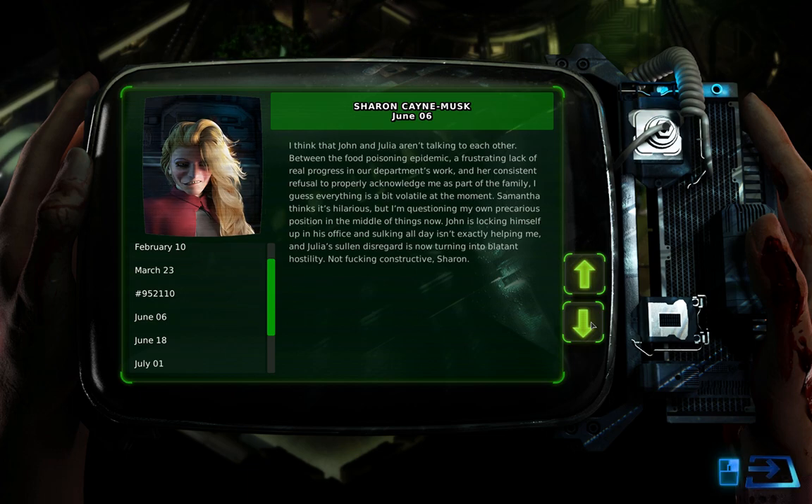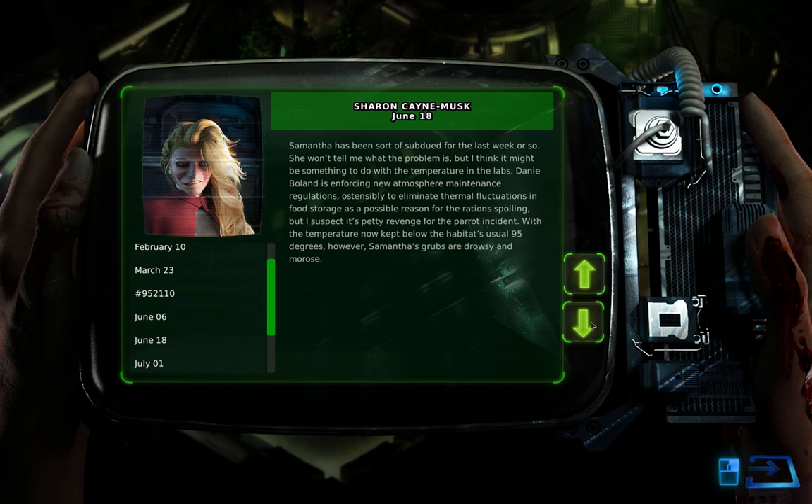June 6th: 'I think John and Julia aren't talking to each other. Between the food poisoning epidemic, a frustrating lack of real progress in our department's work, and her consistent refusal to properly acknowledge me as part of the family, everything is a bit volatile. Samantha thinks it's hilarious, but I'm questioning my own precarious position. John is locking himself up in his office, and Julia's sullen disregard is now turning into blatant hostility.' June 18th: 'Samantha has been subdued for the last week. I think it might be something to do with the temperature in the labs — Danny Boland is enforcing new atmosphere maintenance regulations ostensibly to eliminate thermal fluctuation in food storage, but I suspect it's petty revenge for the parrot incident. With the temperature now kept below 95 degrees, Samantha's grubs are drowsy and morose.'